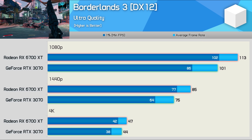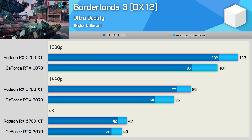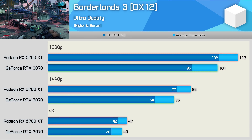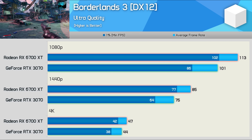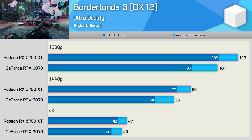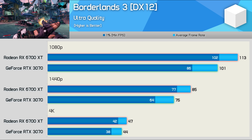Borderlands 3 is the first game where the 6700 XT is faster than the RTX 3070, and by a reasonable margin. At 1080p the Radeon GPU was 12% faster, then 13% faster at 1440p, before dropping back to a 7% lead at 4K. So a solid win here for AMD, and the performance uplift at 1440p will be noticeable for those playing Borderlands 3.